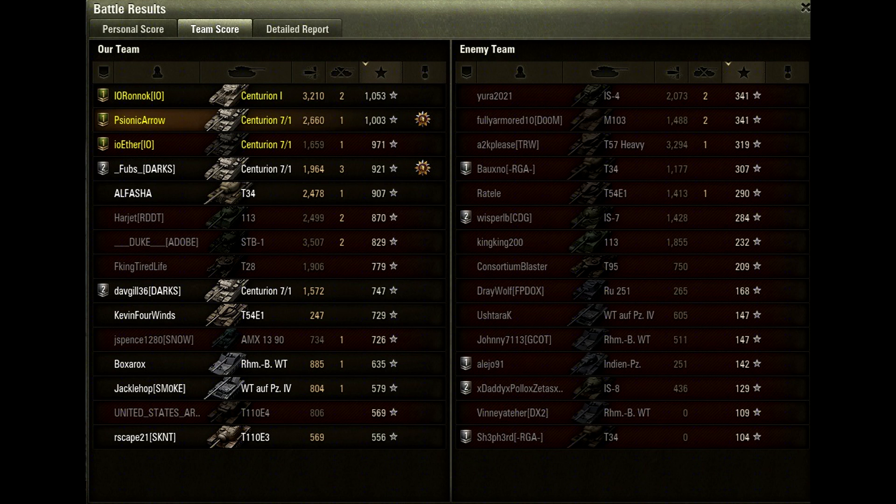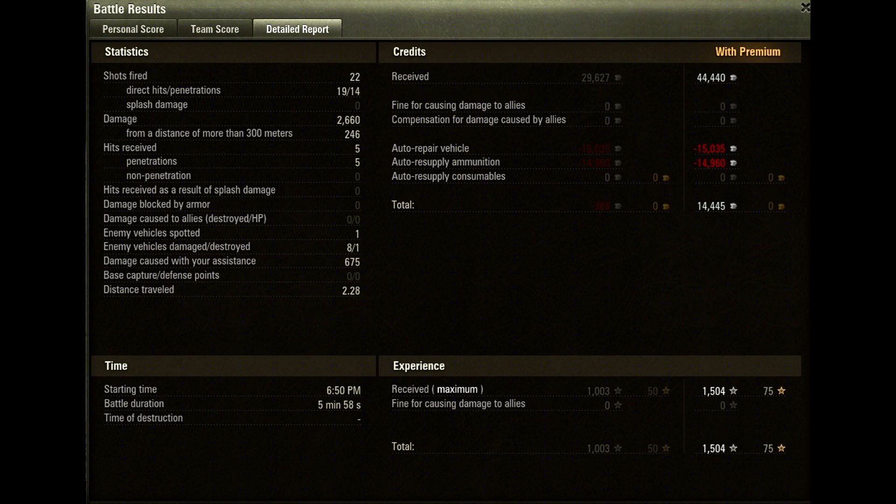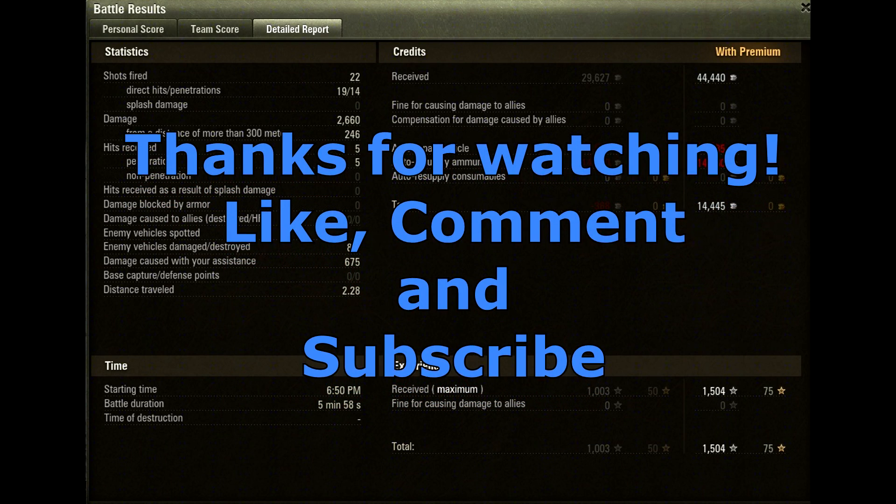1,003 points of experience. We got 4 Centurions at the top of the list. 22 shots fired, 19 hit, 14 penetration — which is actually quite strange. The 20 pounder does get 226mm of penetration, which is really good; it's not that great against tier 10 tanks, but pretty damn good against everything else. Credits: 14,445 earned with a premium account; without premium I actually lost credits. I hope I can do better with the 105mm, but we'll see. Thanks for watching — please press that like button and leave some comments. I'll see you in future videos.